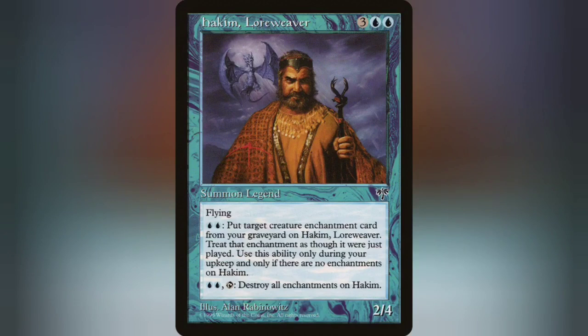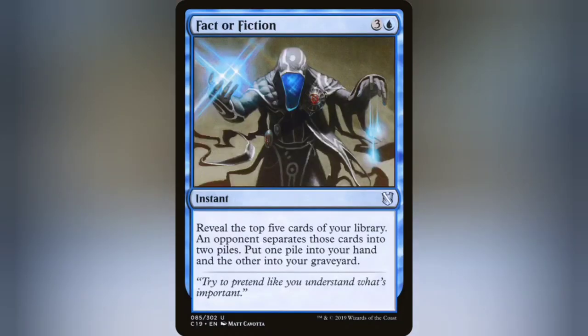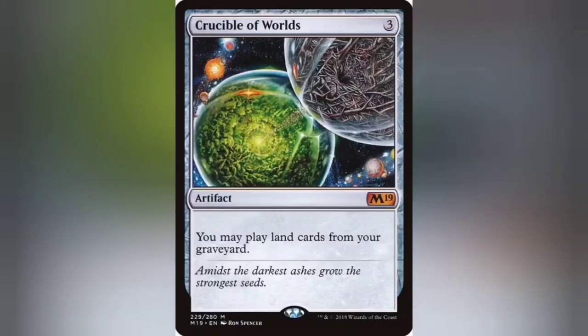One of the first things I noticed about this type of commander build is you want auras in the graveyard. So lots of draw-discard spells like Frantic Search and Fact or Fiction are useful to ensure those auras are going to the grave while leaving space for more card draw. There are chances you'll discard non-enchantment things, but that's where cards like Archaeomancer and Crucible of Worlds come in handy.